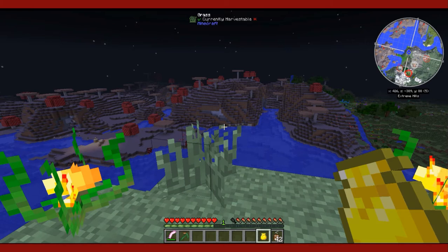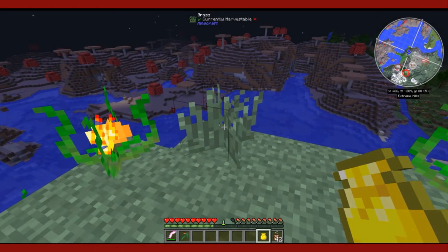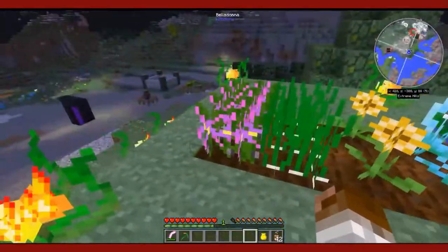Witchery crops can be gathered, like most other crops, by punching grass. Didn't get anything from that, but I already have all the crops anyway.